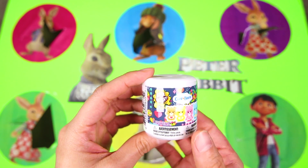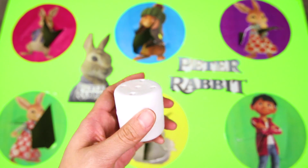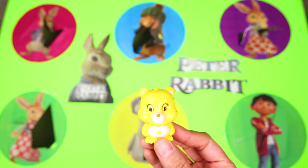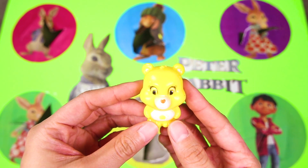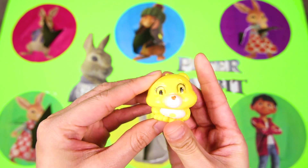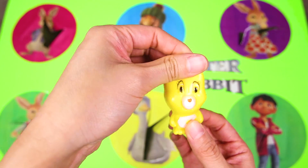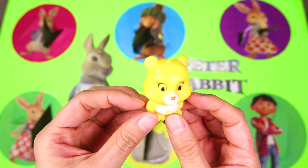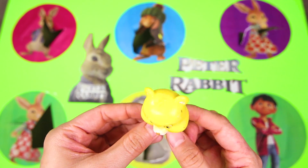Care Bears are all so nice! Let's see which one we got! And we got a yellow bear named Funshine! Funshine is always happy and always being positive! He loves to help others and use his belly as a light all the time! We're so lucky to get him, especially since he's a mashem — this is the squishiest mashem ever! I had so much fun playing the Peter Rabbit game with you! If you had fun too, give me a big thumbs up and subscribe to my channel for more Ellie Sparkles fun!